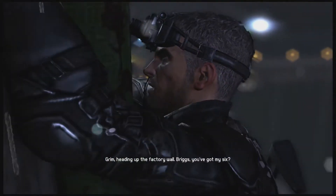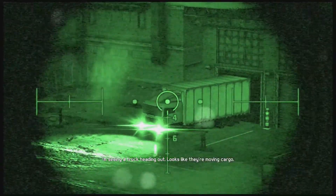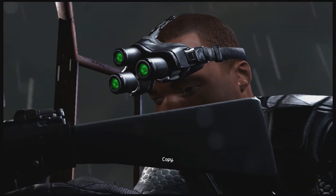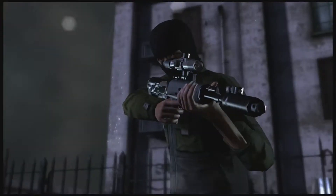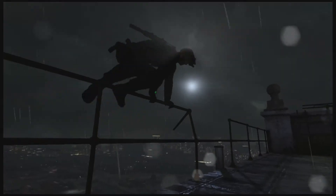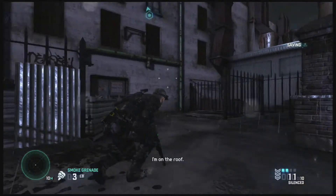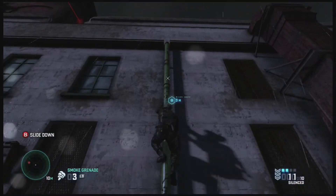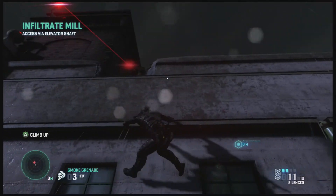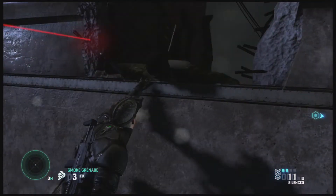Uh oh - he's not going to fall off, is he? Briggs, you got my six? Looks like they're moving cargo. Yeah, copy - 10, 12 o'clock. Good shot. Thanks. Who makes these iron railings nowadays? They're just not strong enough. I'm on the roof - they should definitely support my weight. Or maybe not my weight, but Sam Fisher's weight. That seemed like the best way of dealing with him.